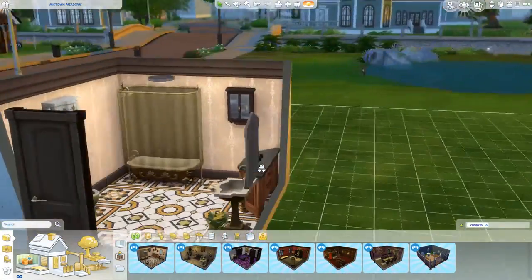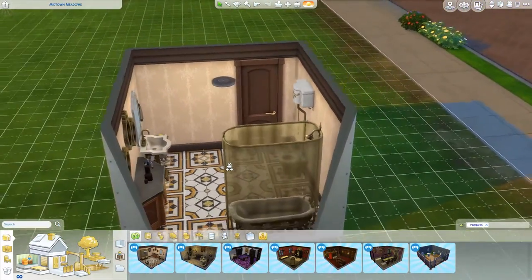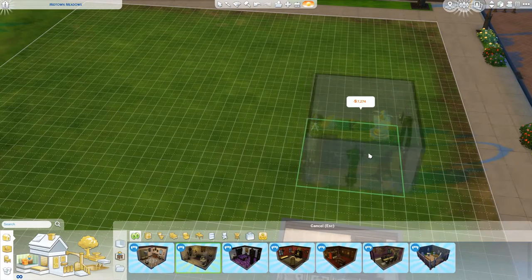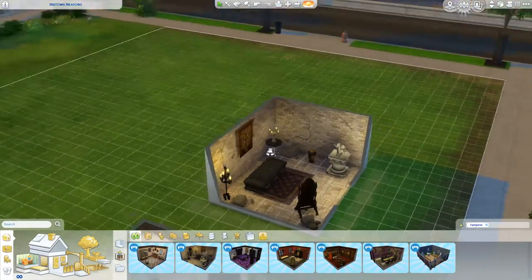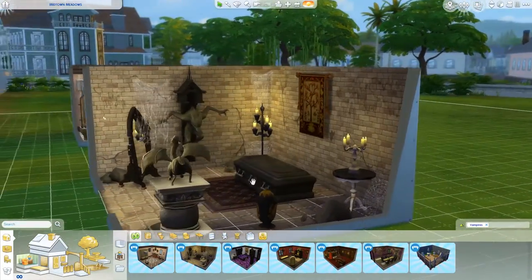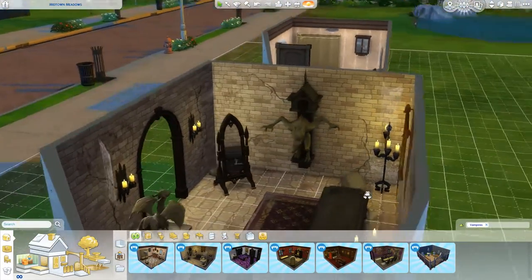It's got these paintings here and also I love this toilet - the chain toilet. It's so cool. Next up we have Anthem's Chambers at 7,274 simoleons. This is like a secret hideout chamber - well, for a vampire it's probably a bedroom actually because of its coffin. It's got some really cool gothic statues, all the wall effects and a mirror.